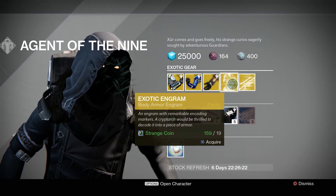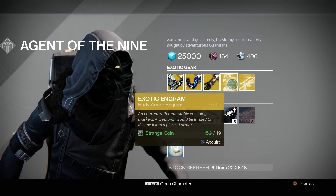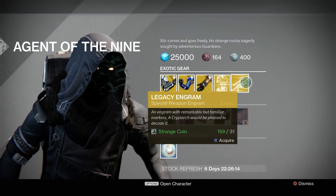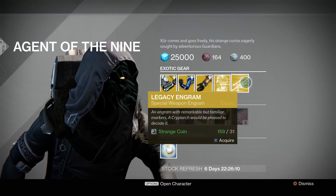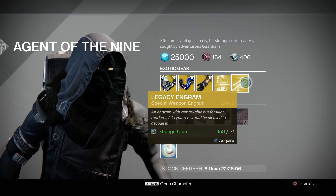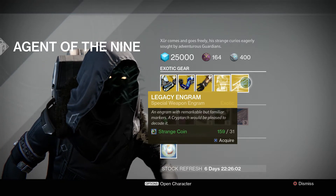This week we have an exotic body armor engram for 19 strange coins. We also have a legacy engram — this week it's the special weapon engram for 31 strange coins. So if you need to try to build out your special weapon collection from year one, you can try your luck there.